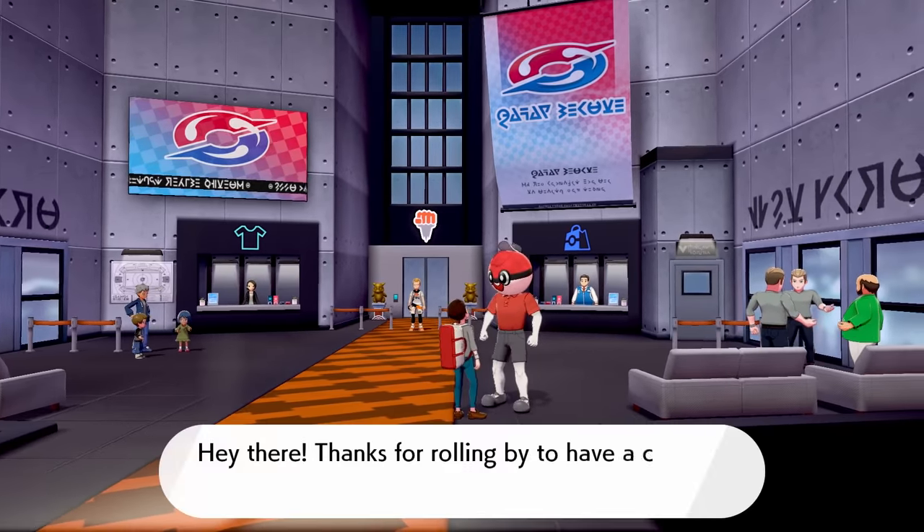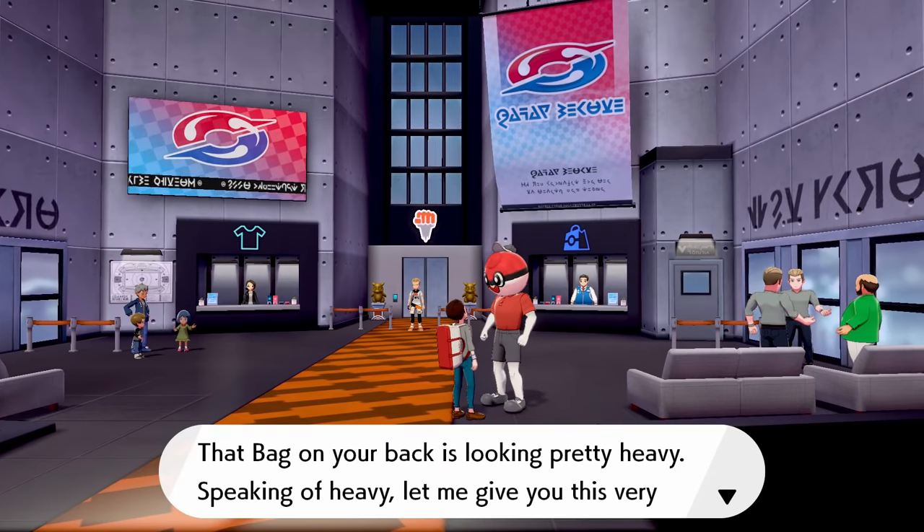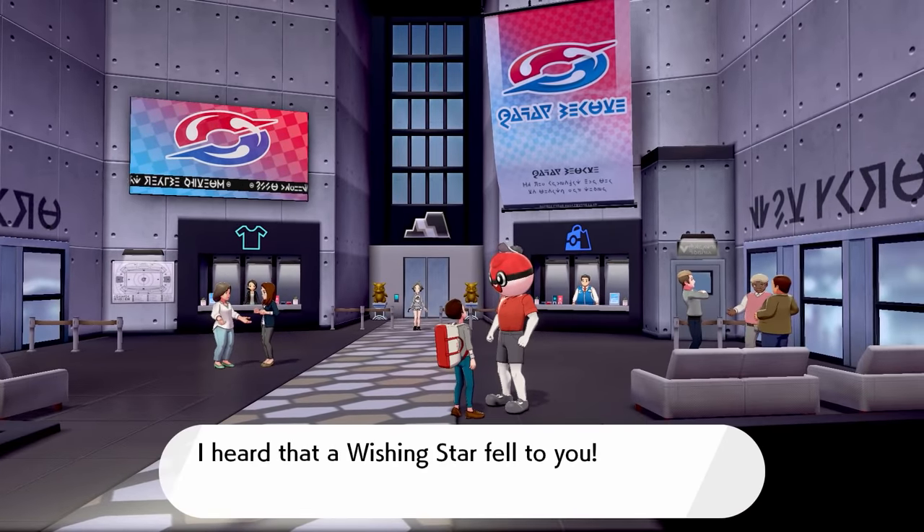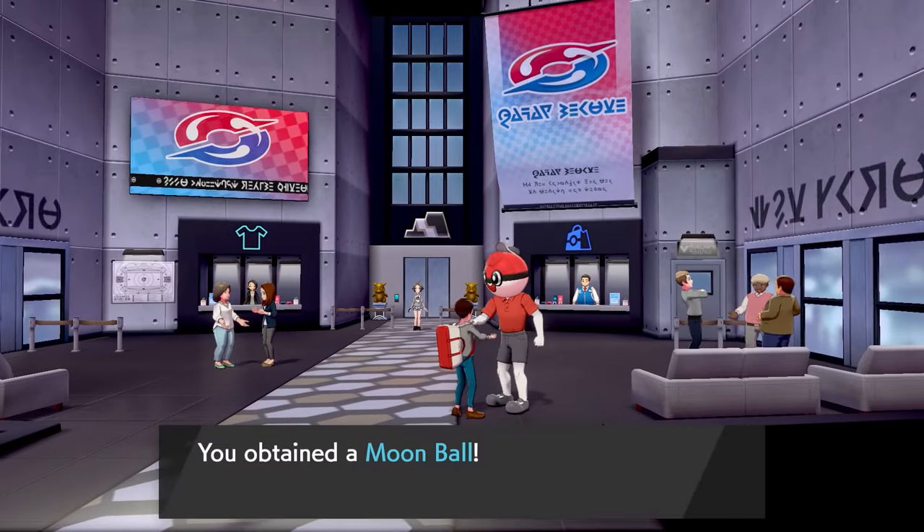Then in Stow-on-Side, he gives us the Heavy Ball, which is really good on those heavy Pokémon, like the name implies. In Circhester, he gives us the Moon Ball, which is good on Pokémon that evolve with the Moon Stone.